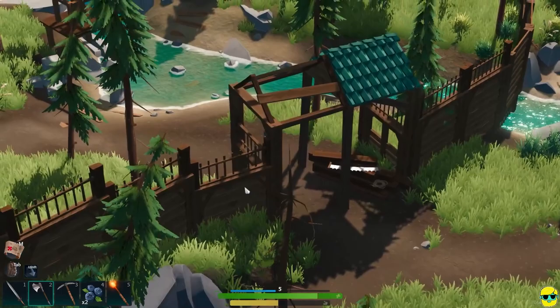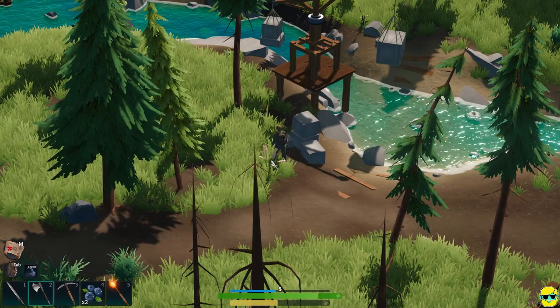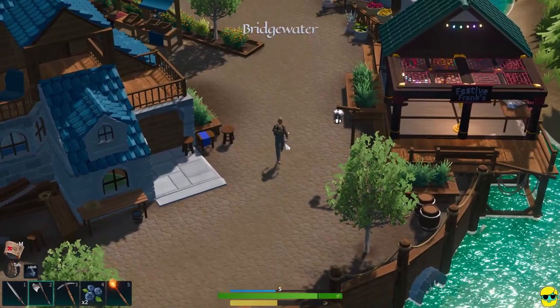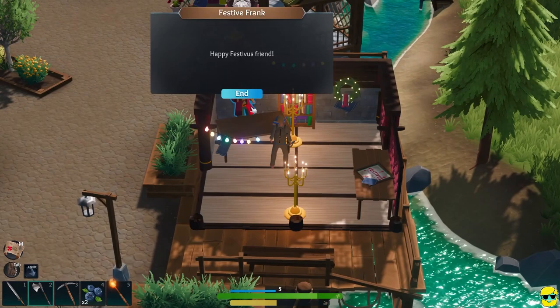Alright, fantastic. At this point I can actually get into the town now. By upgrading the town a little bit, I have cleared this opening so I can move over this way, which is cool. And you can see the bridge is all busted out here, but this is where I can just take a... This is Festive Franks.